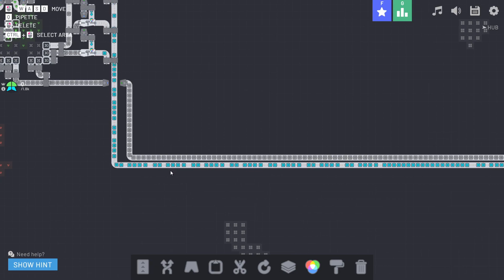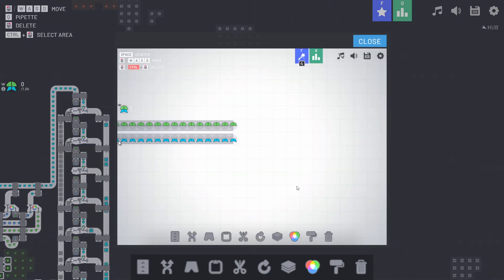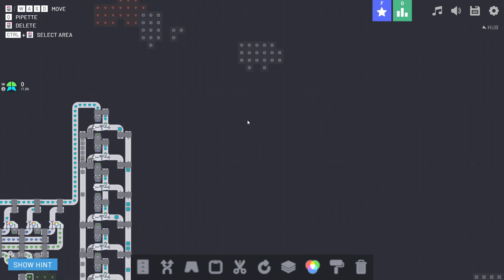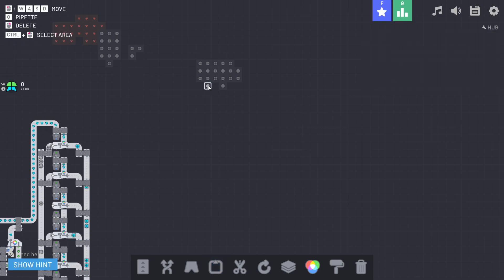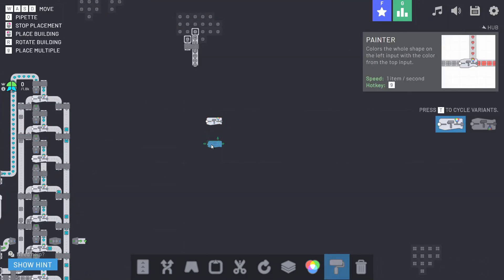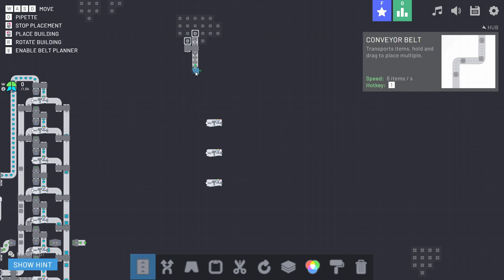Next we're going to need circles because we need a green half circle. That appears to be the default green color. Let's get some of this green pigment headed over to an area where we can start producing green circles. We'll need our circles flowing in, put a combiner there, and start with three between each one.